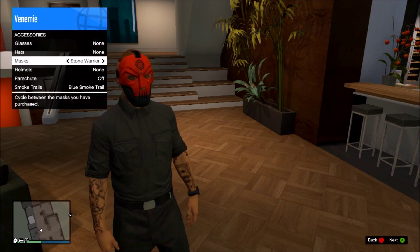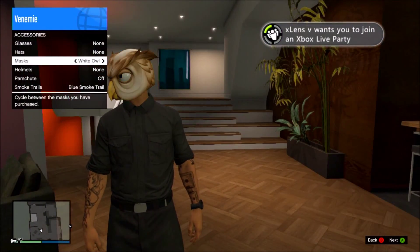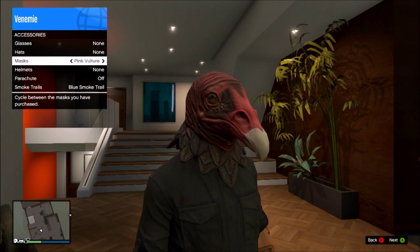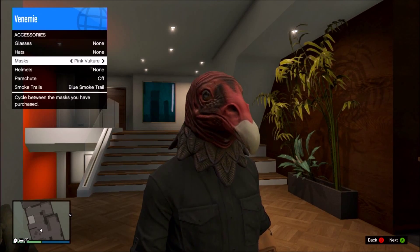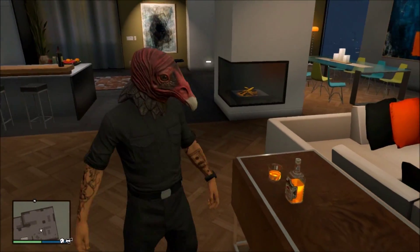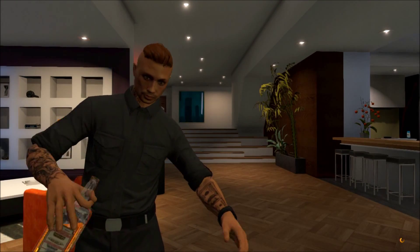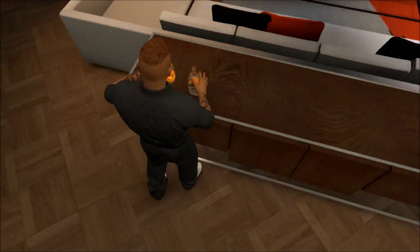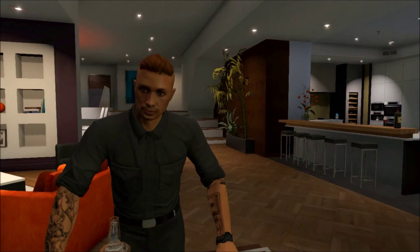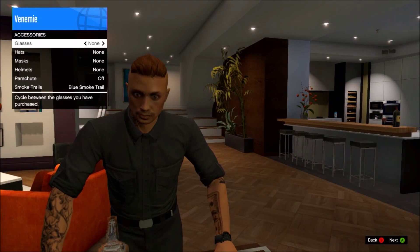First of all, what they've done is they've made the new high-end apartments pretty much impossible to do this glitch in, and you're going to have to rebuy the old high-end apartments if you want to do this glitch unfortunately. In the new high-end apartments, when you're meant to take a shot of whiskey and then change your character, put on your hats and glasses and that, what they've done is it kicks you off straight after the first shot. So you're going to have to rebuy one of the old high-end apartments — the Eclipse Tower or the Majestic Tower.